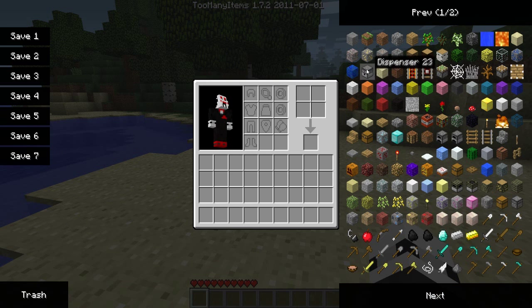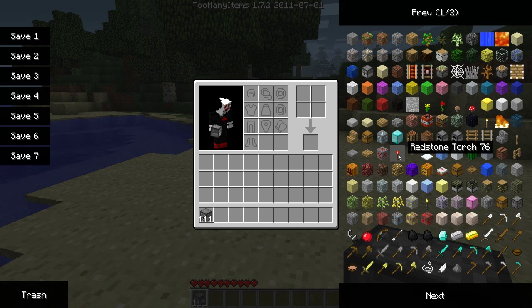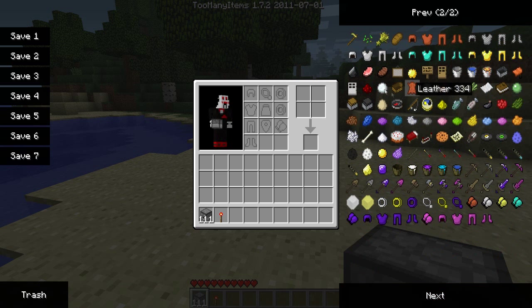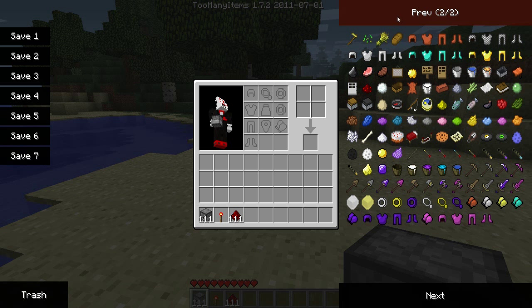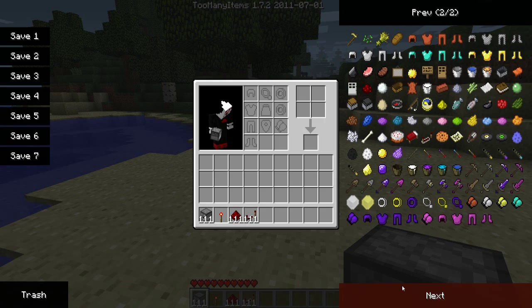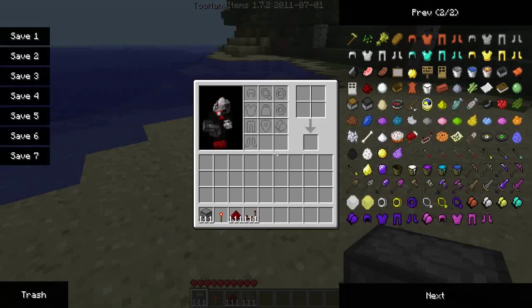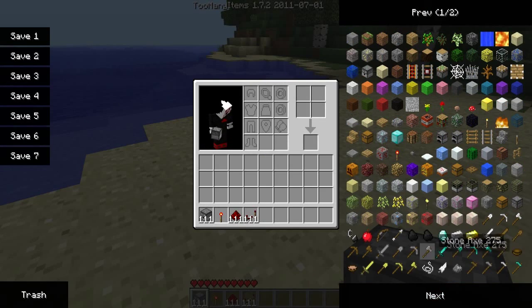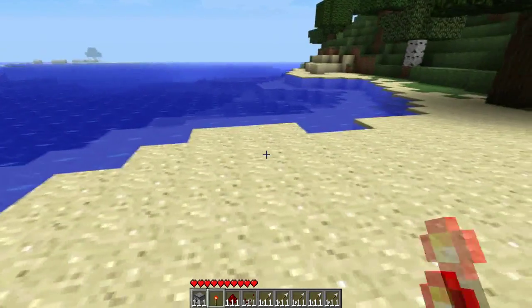Basically this is going to entail us using some dispensers and a redstone torch — you only need one. This is about as automatic as you can get, but you still have to activate the machine gun. We also need repeaters, and that is all you need. It's pretty easy actually. And of course we need arrows — just get a couple of them.